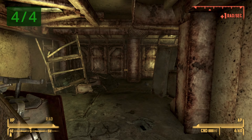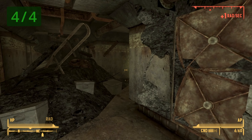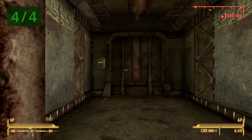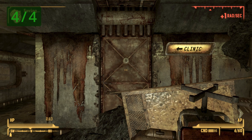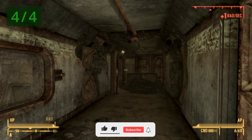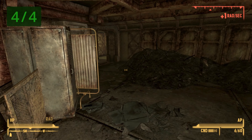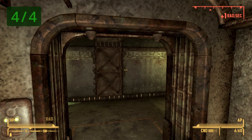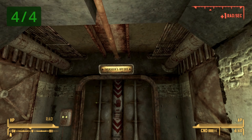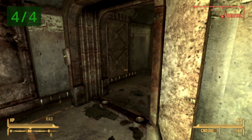Now we need to go into the Overseer's office. Follow the exit back out the way you came into this area, then go back out of that area too. Return to the first floor, then head left and go through the clinic. Head southwest out of the clinic, look to your left, follow that way through, and you will eventually reach the Overseer's office. Go down the stairs, then go through the corridor on the right into the Overseer's office.